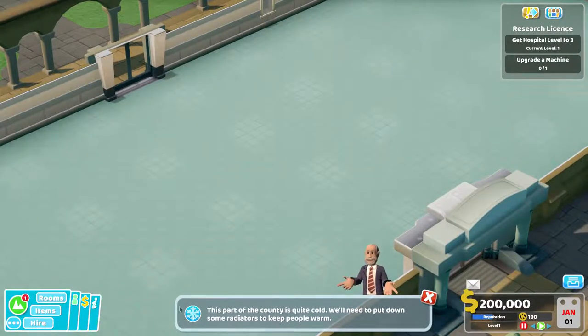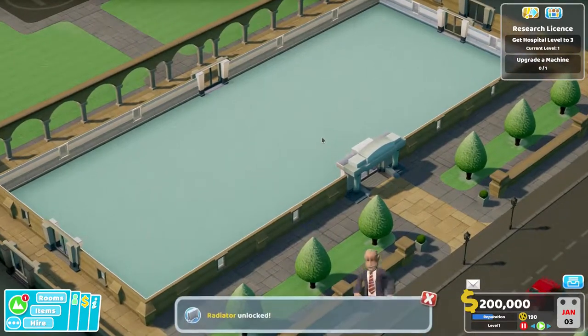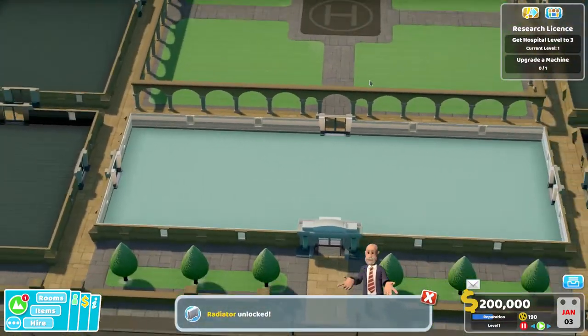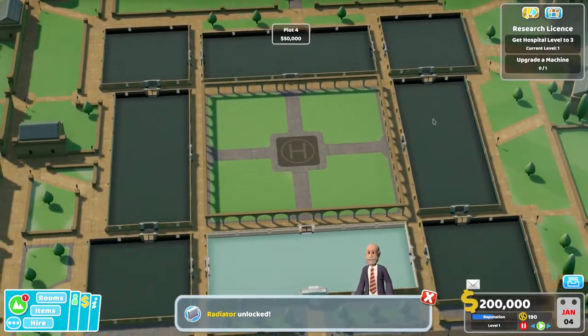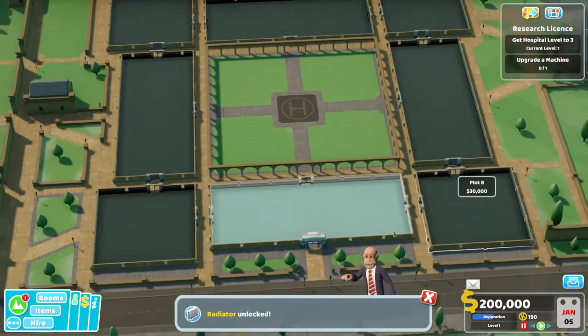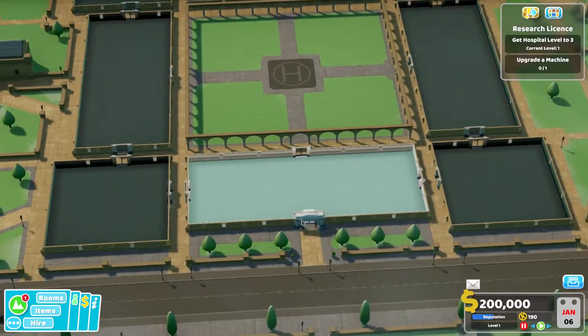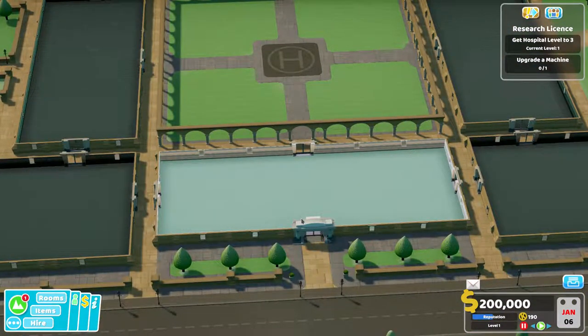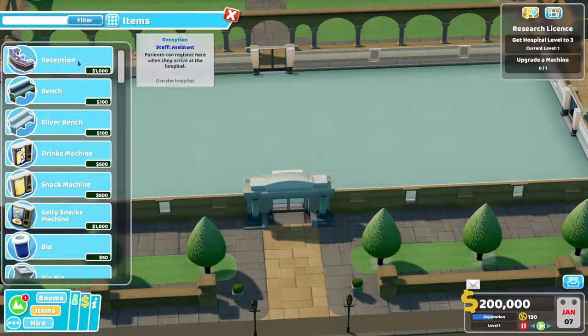They're going to introduce radiators this time because this part of the county is quite cold. We need to get the hospital to level 3 and upgrade a machine. There are quite a lot of areas we can upgrade to, and it doesn't look like you have to wait for them to be built — you just tack them onto the side of the hospital. Let's get straight in and get reception set up.